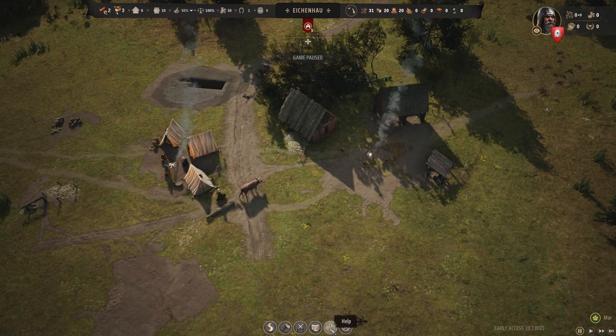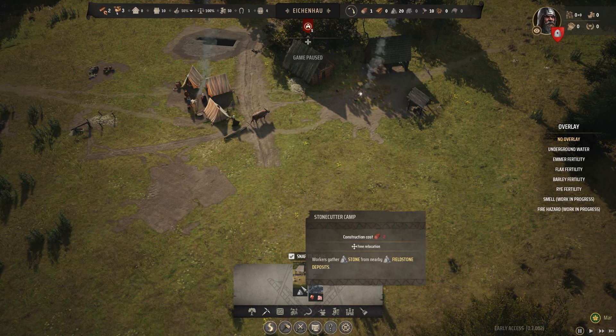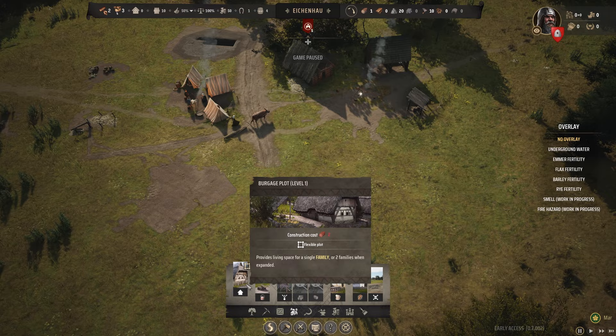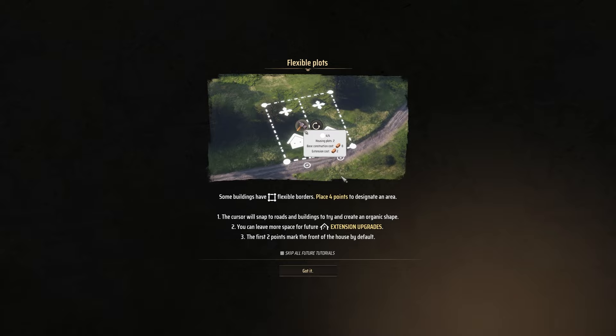Settings. This is pretty straightforward — oh, there's different subsections. Logistics, granary, storehouse, pack station. Residential — this is what we want: burgage plots. Provides living space for a single family or two families when expanded. Some buildings have flexible borders — place four points to designate an area, the cursor will snap to roads to try and create an organic shape.